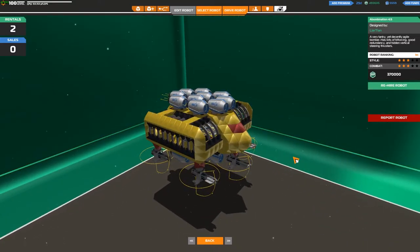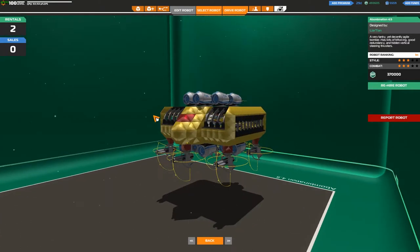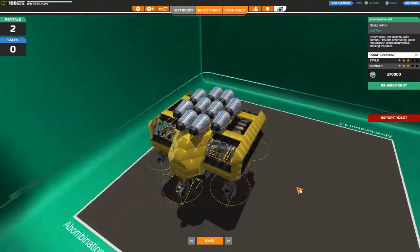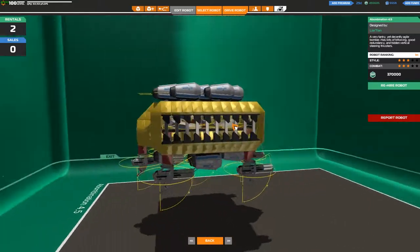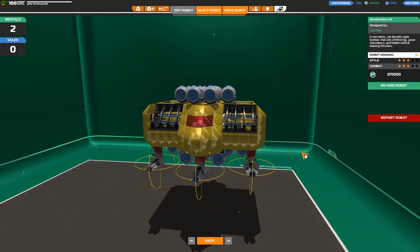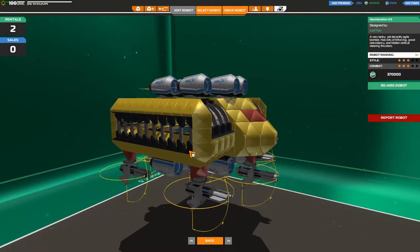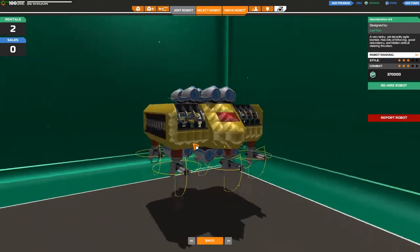Anyway, here's a little bit of blurb: 'A very tanky yet decently agile bomber. Has lots of triforcing, good redundancy and hidden vertical steering thrusters.' They certainly are hidden because I definitely can't see them. One thing you haven't got is any jammers. I've noticed a lot of these bots don't tend to have jammers on them. Electronic warfare is the way forwards — if you can stay hidden and stealthy and then get a surprise attack on your enemies, that's what you want.